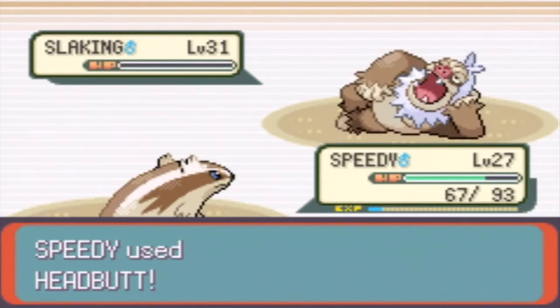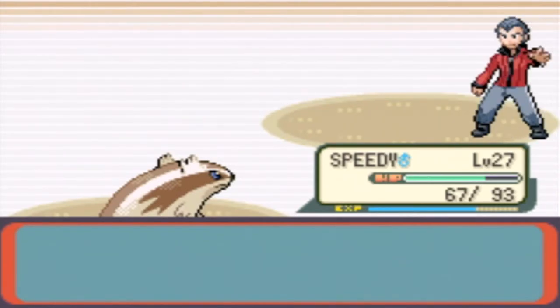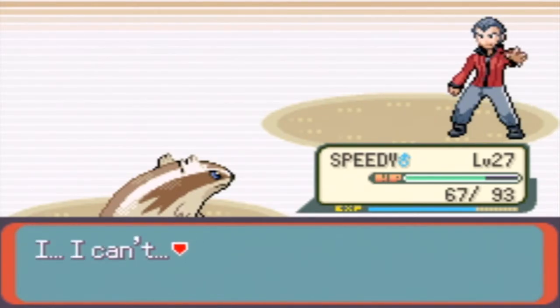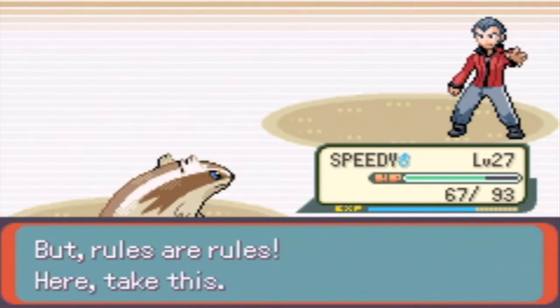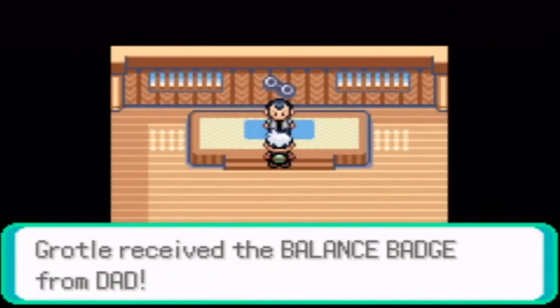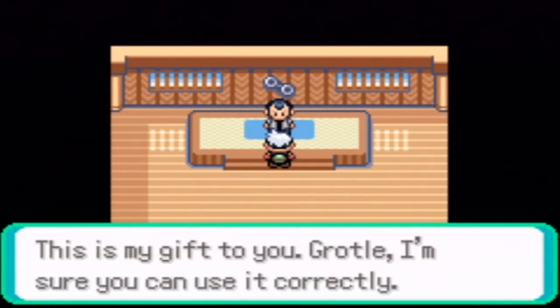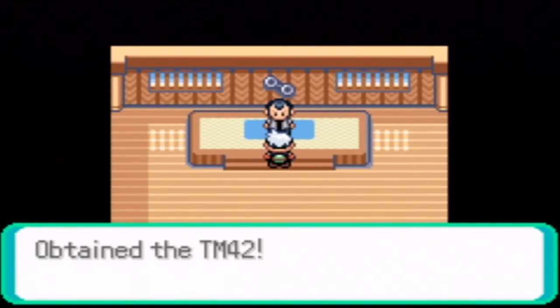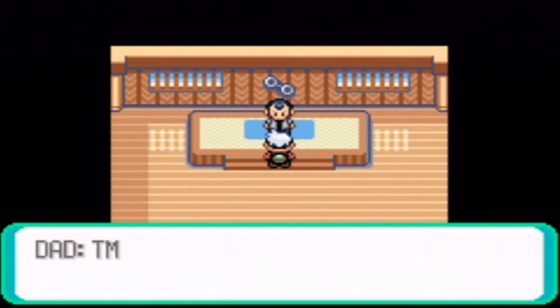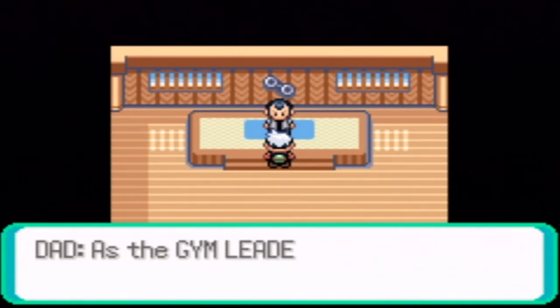Okay, that was a somewhat tough battle. I can't believe it, Grodle. I lost you, Grodle. Thanks for the $31, Dad. The Balance Badge from Dad — how nice. I can use HM03 Surf out of water. He gives you TM42 Facade, which is actually a pretty cool move. I might teach that to my Linoone or something, I'm not sure though.